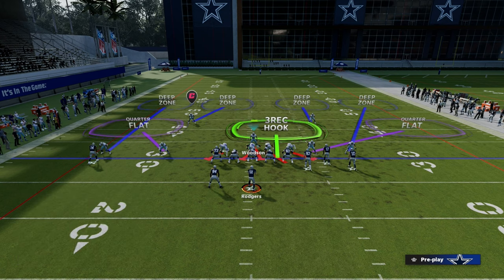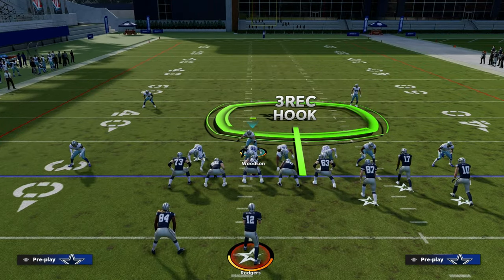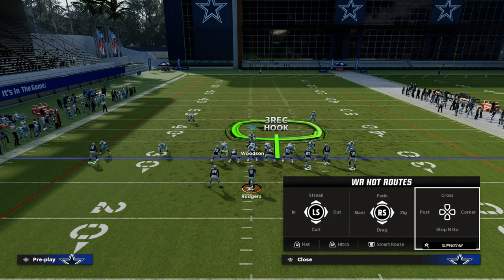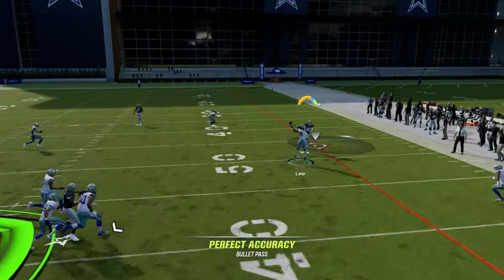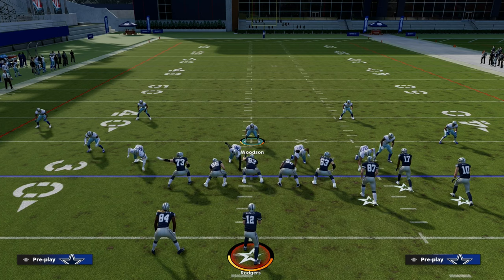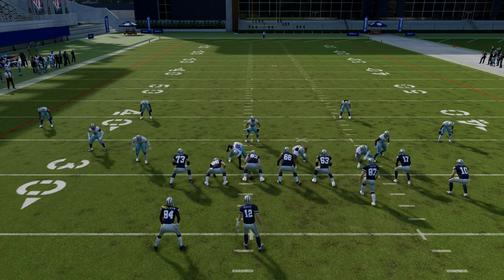We're going to bluff blitz that right-side defensive tackle, put the right corner on a deep half to defend the deep bombs that Bunch formations will throw, and now we have the ability to stop the standard post-corner or corner route meta. Bunch has a great little box check within it. That's an example of having a man coverage defense, a zone coverage defense, and a match coverage defense. I like to have all three of those in a defense if I possibly can.